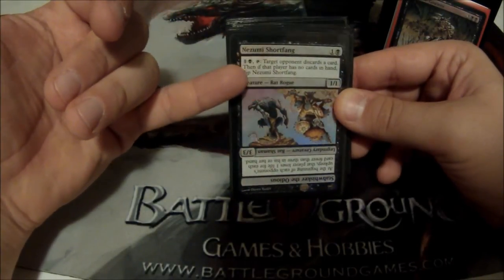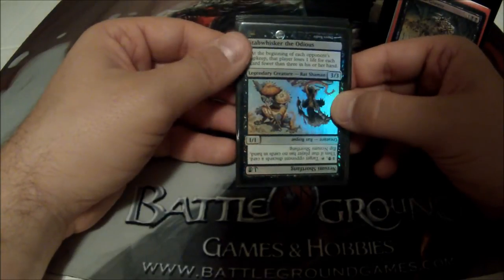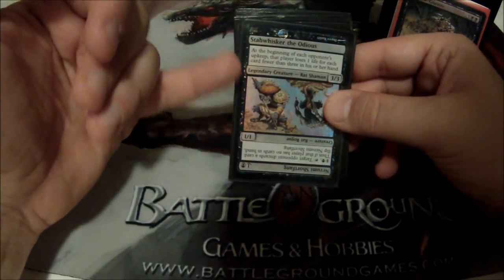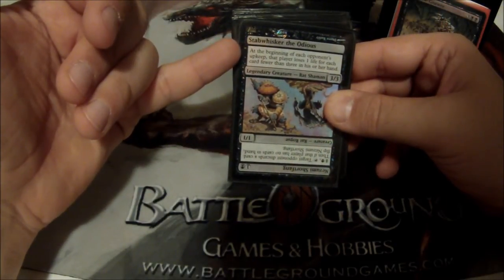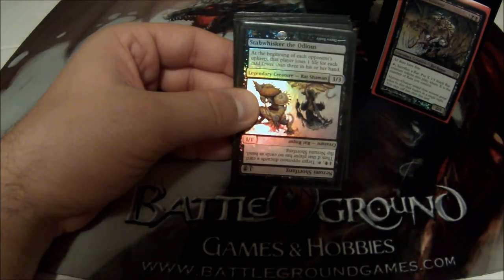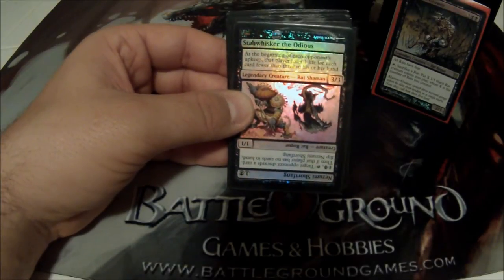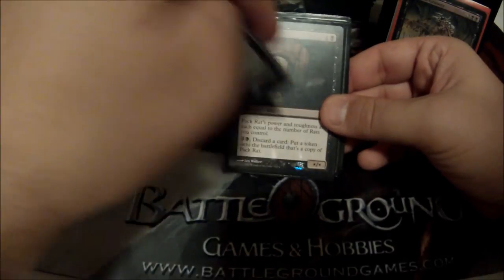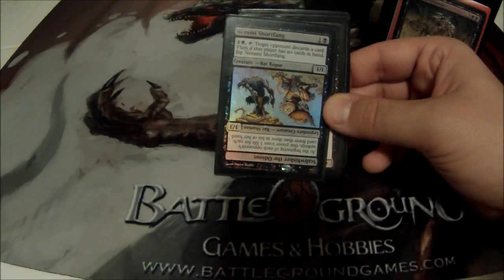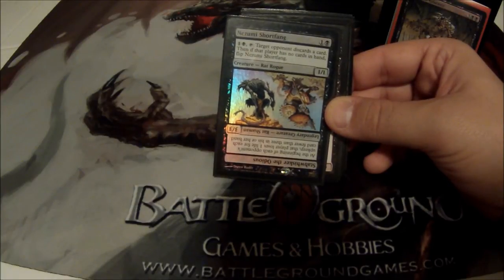When he flips, he becomes Stabwhisker the Odious — a 3/3 legendary rat shaman. His ability changes to: at the beginning of each opponent's upkeep, that player loses one life for each card in hand fewer than three. So if they have zero cards, they lose three life; two cards, they lose one life. It adds up quickly — after three turns you've lost nine life, and I can keep your hand empty. I've won games just off him because people don't realize how effective he becomes.